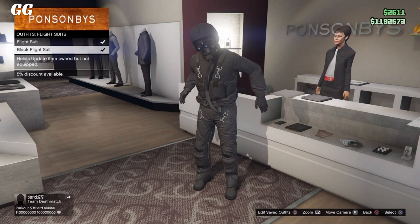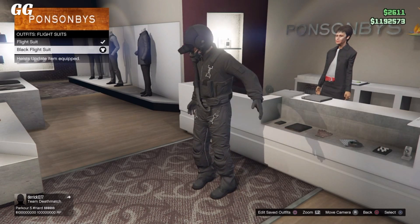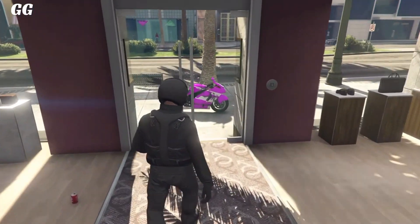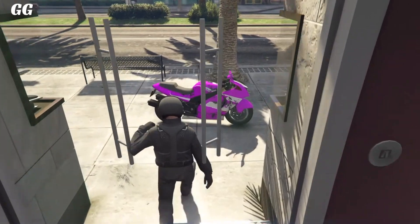After you've selected the one you want, all you want to do is back out. After you guys back out, you want to go outside the clothing store. Make sure you guys have a motorcycle already — it does not matter which one. Simply make sure you have a motorcycle and you're wearing the flight suit.